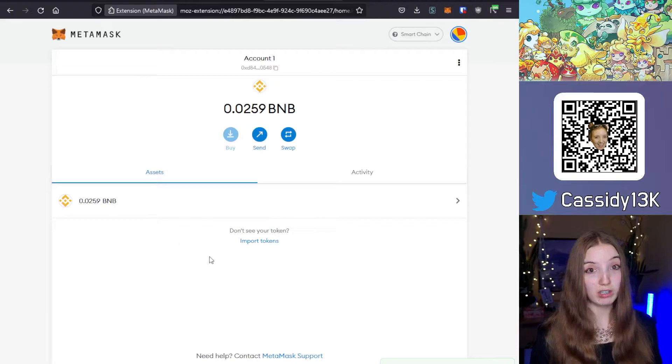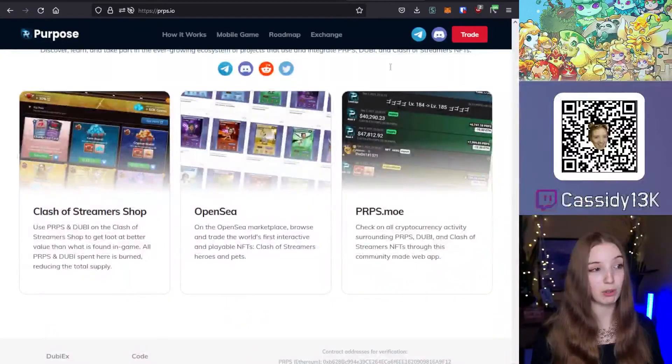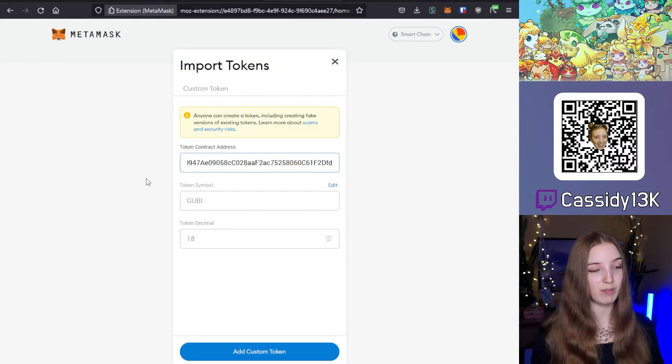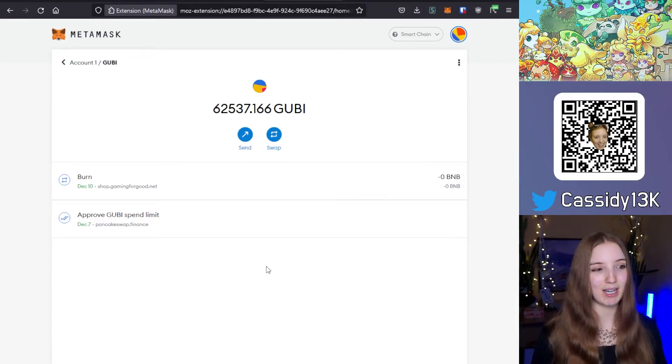Gooby is a token, so to see your amount of Gooby you need to import the token. Simply click 'Import' at the bottom and enter the token contract address for Gooby. You can find it in the description of this video or by going to Purpose.io, scrolling to the bottom, and copying the token address. Paste it into MetaMask — if you have the right address, it will immediately add the token symbol and decimals. Click 'Add Custom Token' and you can now see your Gooby balance in MetaMask.